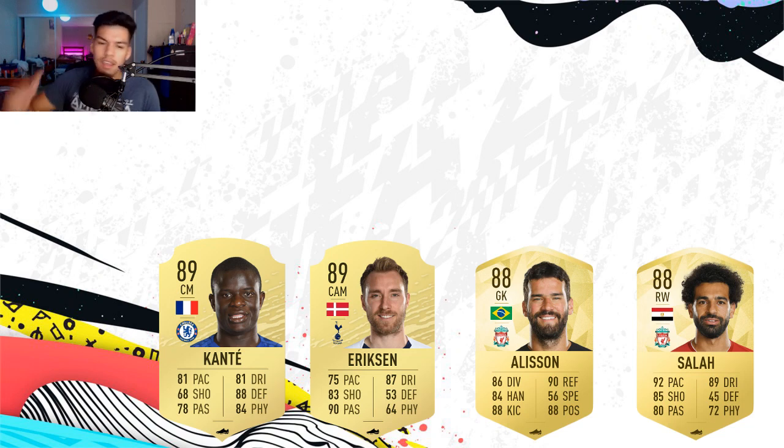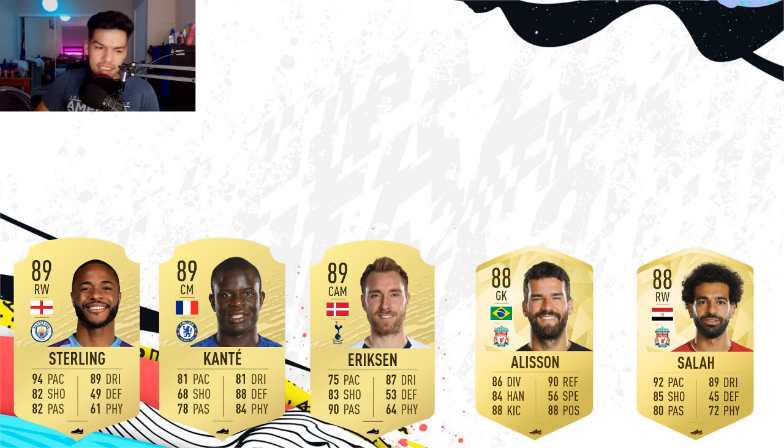Moving on to the sixth place spot, we have Raheem Sterling, who is another 89 rated player. I think he started off as an 85 or 86 in FIFA 19 and then got upgraded to an 87. After winning the Young Player of the Year, he deserves to go to an 89. This guy has progressed so much since he first transferred to Manchester City, and it was definitely worth it in hindsight. He's going to be a very nice card and it's very likely that he wins Player of the Month for August.